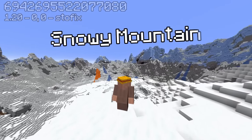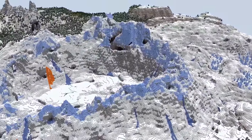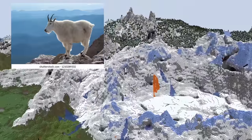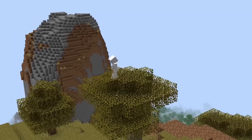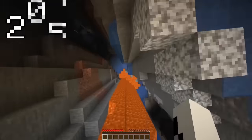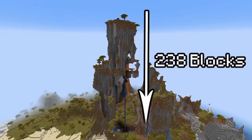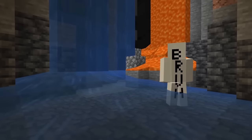Another seed with an insane mountain spawn is this one, where you load in inside of a gigantic snowy mountain bowl — even just around the spawn itself is the most insane mountain range ever. That's just the start of the most insane mountain seeds though, because if you jump off this savannah plateau's peak into the double ravine below, you will free fall for a whole 238 blocks. This seed actually holds the world record for the tallest naturally generated drop in all of Minecraft.